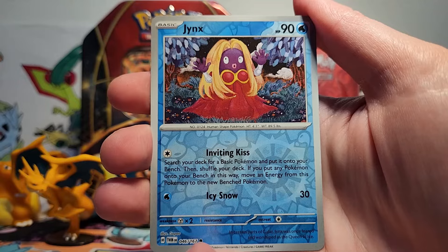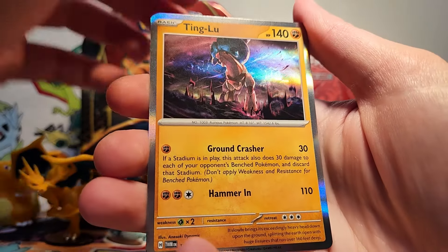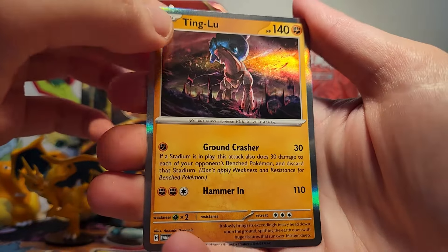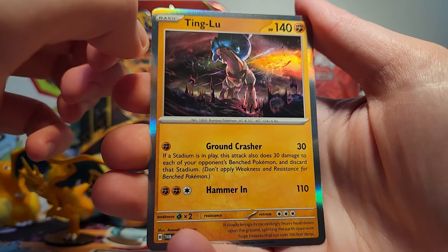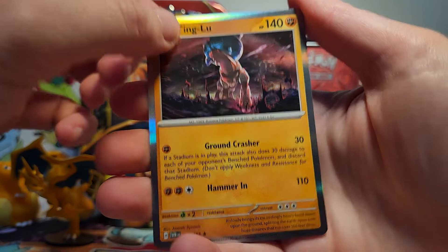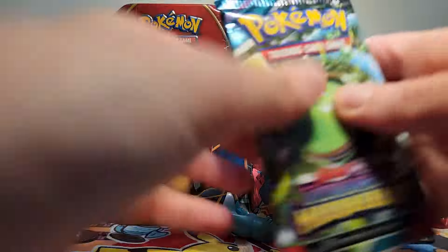So we got a Kilowattrel Reverse, a Jynx Reverse, and then our rare is a Ting Lu holo. Wow, look at that! We don't really see the Treasures of Ruin looking super scary, but this artwork is absolutely terrifying. I don't even want to think about what sort of thing that black liquid is made out of there that Ting Lu is stepping on.